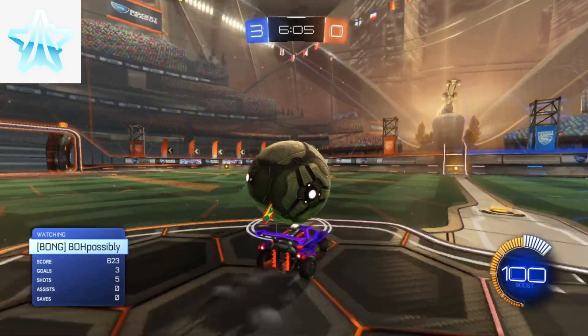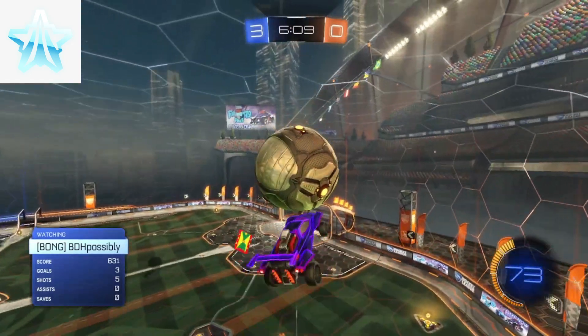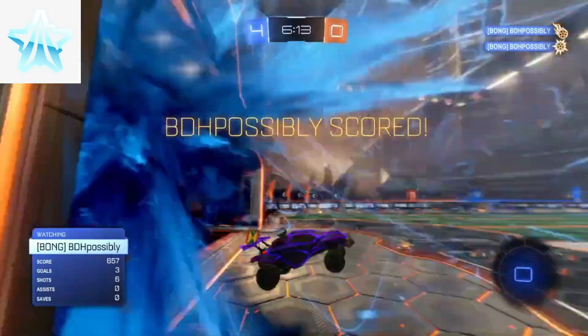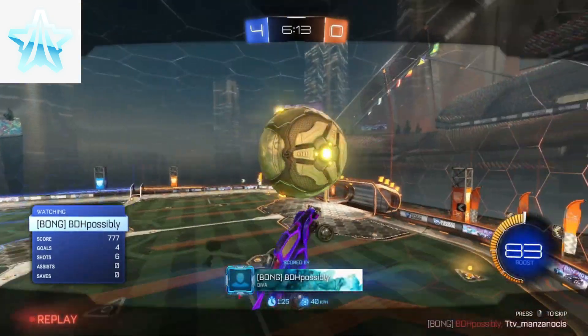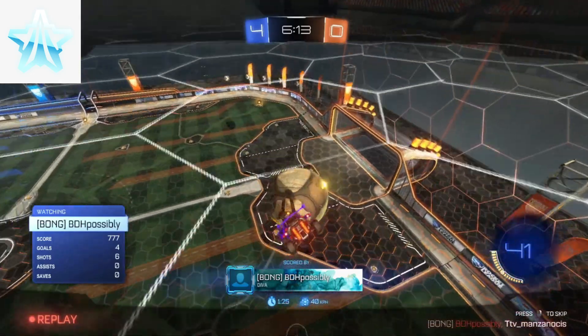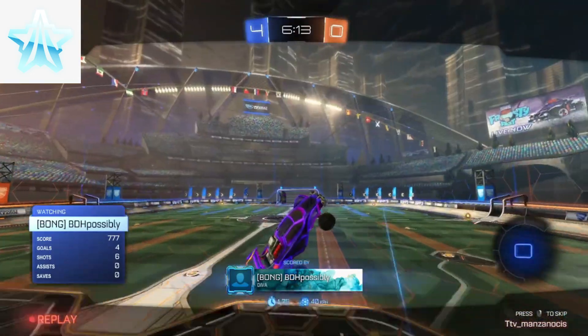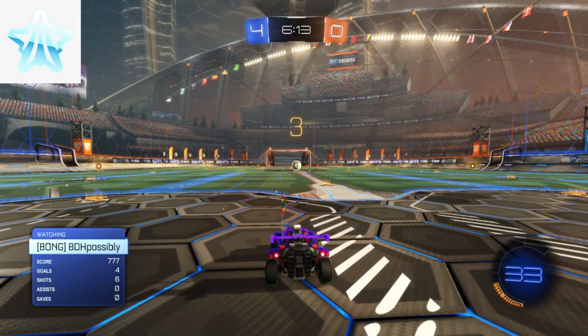Let's get ahead into shot number three for the platinum. Let's see what he can pull off. Will there be angry plats in the comment section? He does get up — this is a really nice start to the air dribble. Good control. Can he put it in? He does manage to put that in. That's going to be a very, very decent air dribble there for the platinum rank. Guys, feel free to leave your thoughts down in the comments. How do you think that platinum got on out of 10? I reckon that was decent from him. Would you say that was platinum mechanics, or would you say he was better?